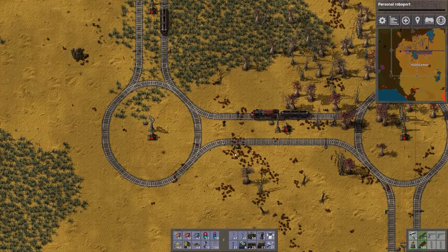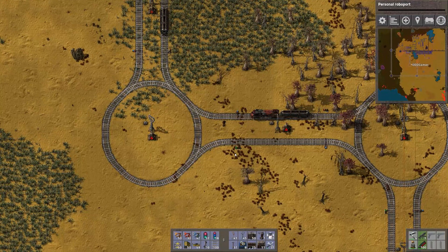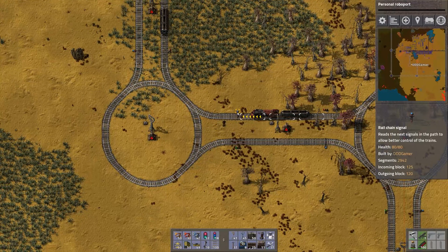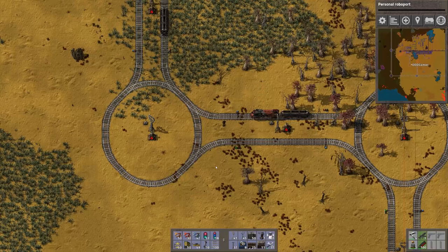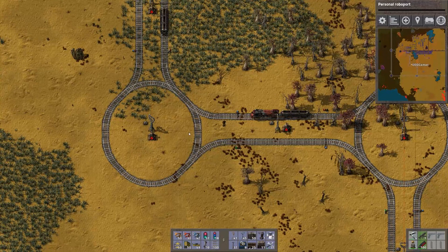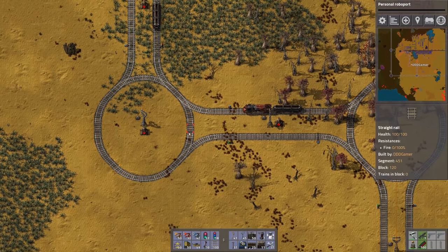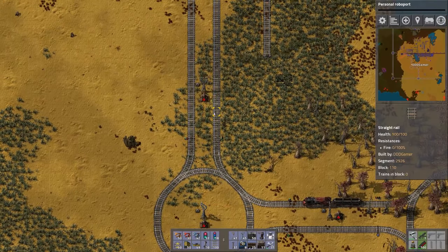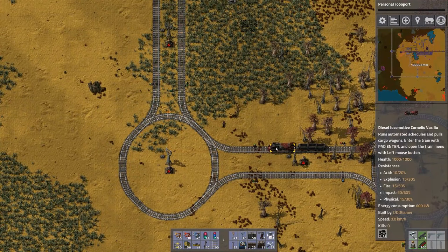The setup is straightforward: just think about what is your entrance and what is your exit. Put a chain signal at the entrance and a regular signal at the exit of your roundabout. It doesn't have to be super complicated. It's really as simple as that, and now these signals show green because all directions are clear.